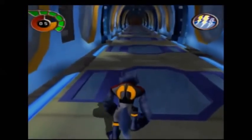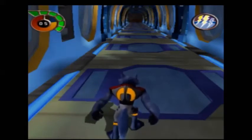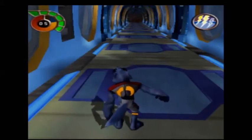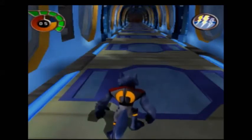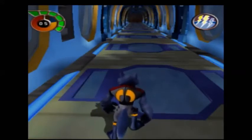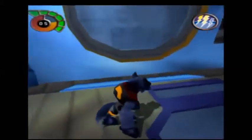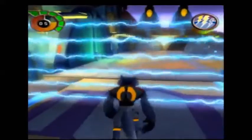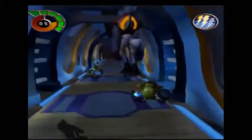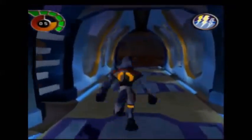There is a bit of a problem here, because we skipped the trigger that told the game that we beat Armageddon. So nothing past here will work — none of the enemies will do anything, enemies that should spawn won't spawn, and the elevator that ends the level will not work. Luckily though, the trigger that tells the game we beat Armageddon isn't actually beating Armageddon — it's this electric gate. So you just touch it, and then the enemies will spawn and everything else will work.